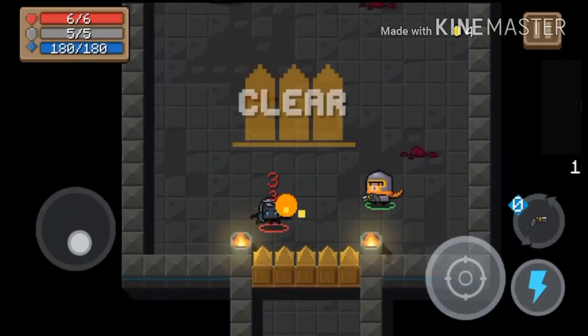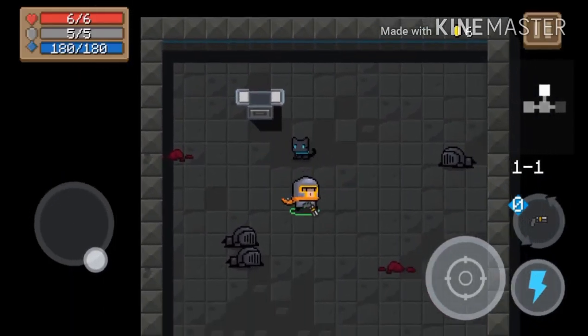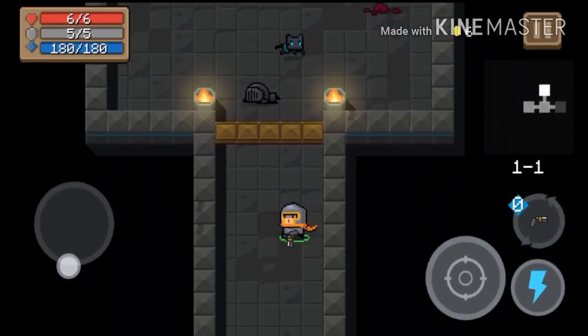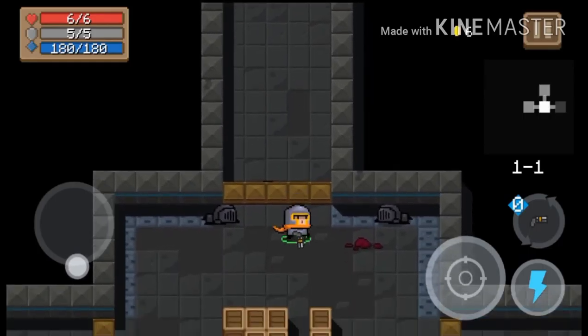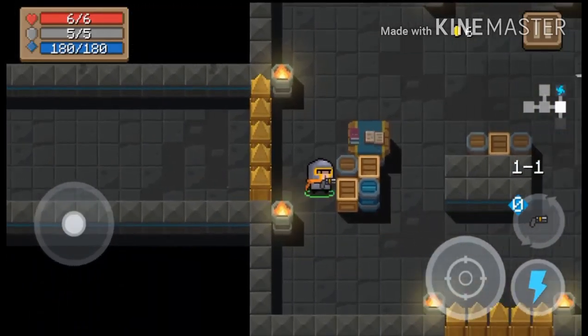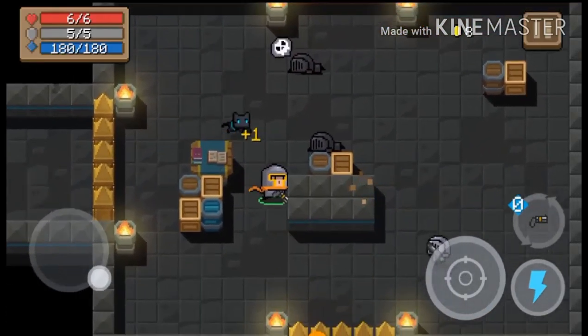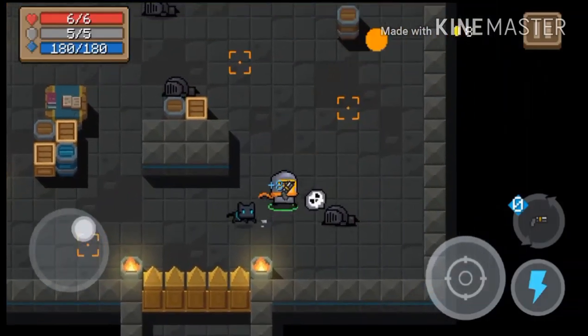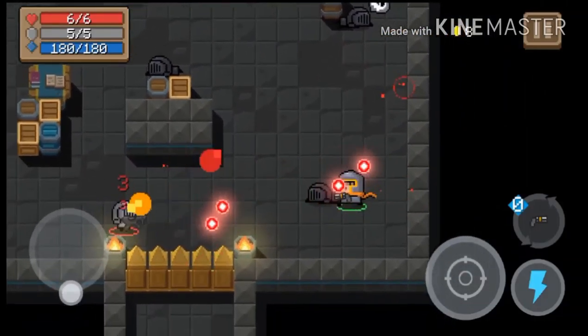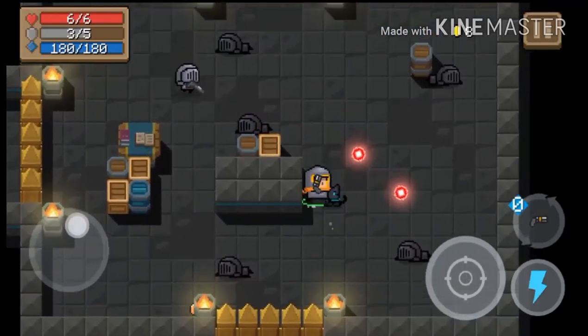Is it just me or does it seem like they put fewer characters in a bigger room? Like, they'll put a lot more enemies in a smaller room. If you think so too, put a comment below, because I feel like it does. I mean, I think it should be the other way around — where you have more space to dodge the bullets they throw at you.